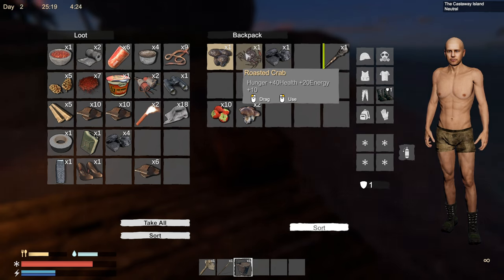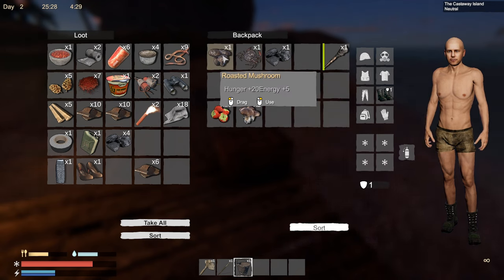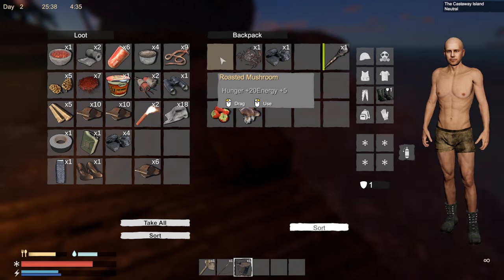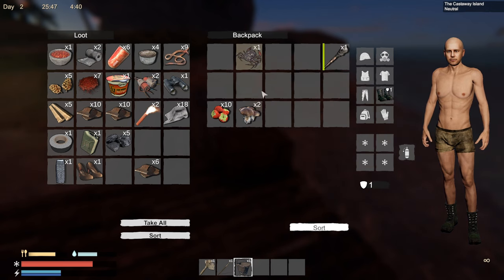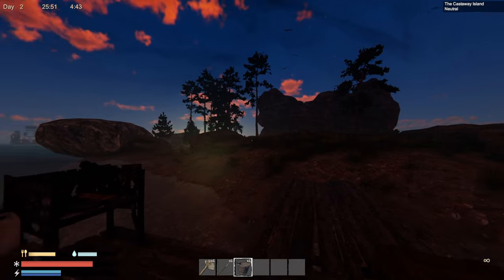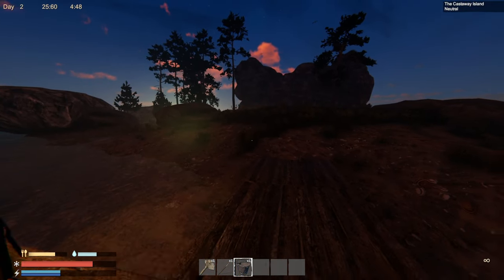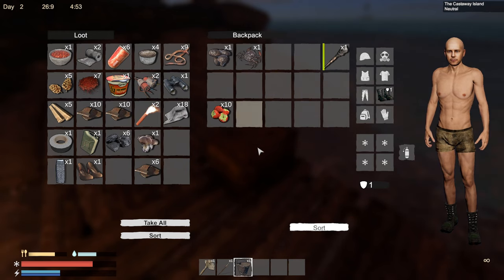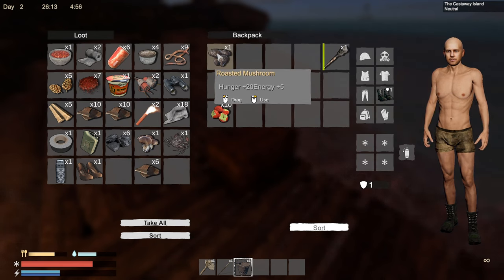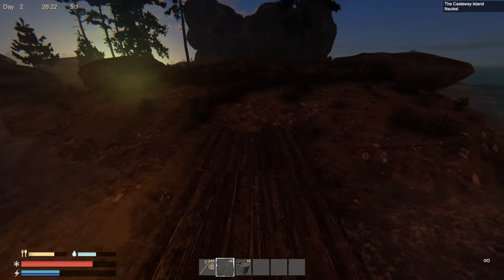The crab gives us 40 health plus 20 energy — oh, 40 health! Mushrooms just give hunger and energy. Let's eat these and keep an eye on that very bottom bar on the bottom left — the little lightning bolt. Yeah eating does recoup our energy. We do need a bit of health. Looks like we're coming into daylight — I'm gonna take this food with us. It must be getting to be around five in the morning. I'd like another chest as well. We'll get the mushrooms right before we head out.